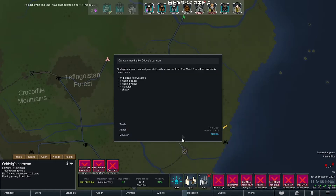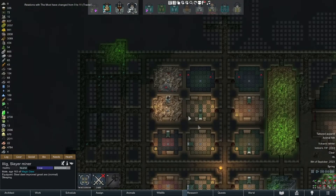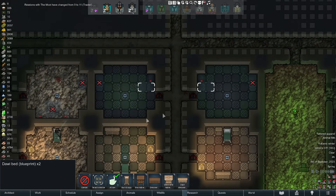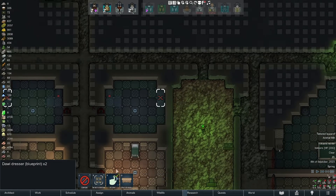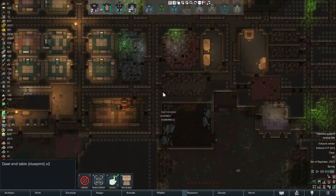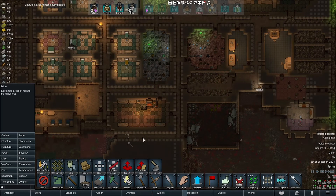Alright, move on - the halflings love us. We're gonna go trade with these Empire blokes and then get back to it. I'm gonna flesh out some bedrooms while we wait, and our fences are built here. But before I can really get going on that I need to be able to lay pipe in the walls.